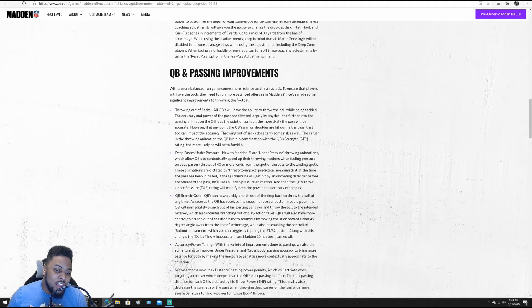Accuracy power tuning — with the variety of improvements done to passing, they also did some tuning to improve under-pressure and crossbody passing accuracy to bring more balance, making the inaccuracy penalty contextually appropriate to the situation. If you're throwing under pressure or crossbody, your accuracy will now be appropriately penalized. Most people doing this are using Pat Mahomes or Lamar, so they're really not going to see a big penalty because that's their bread and butter. But it's good to know that if you're using someone who has no business throwing under pressure or crossbody, you'll see those accuracies take an appropriate dip.